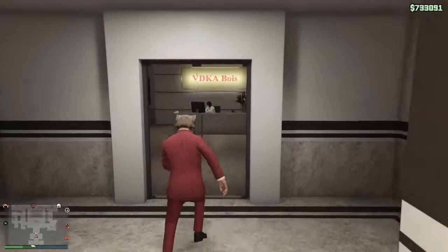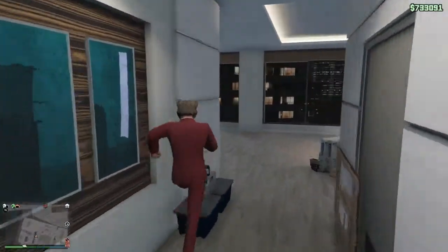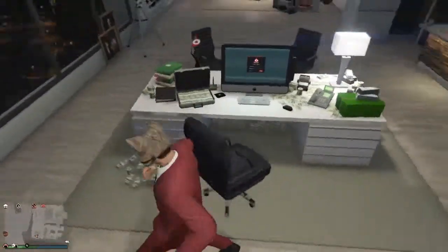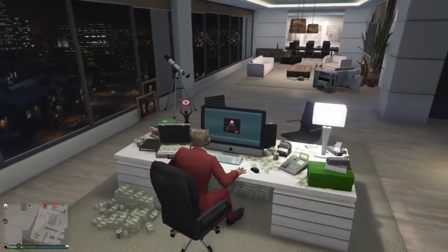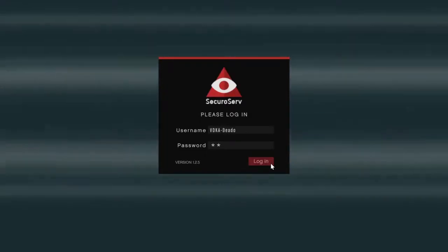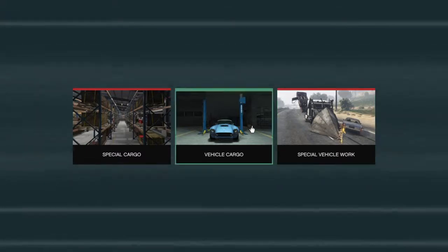So you load in with your character, you see your person and your assistant, and you come over here and run over to your desk. You can have a look around if you want first, but you run over to your desk, sit down, and log in. Then you've got Special Cargo, Vehicle Cargo, and Special Vehicle Work.